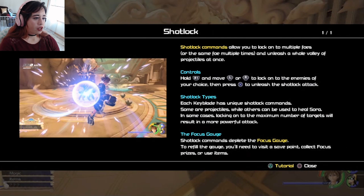Shot lock commands allow you to lock on multiple foes or the same foe multiple times, unleashing a volley of projectiles at once. Hold R1 and move L or R to lock onto enemies of your choice, then press X to unleash the shot lock attack. Each keyblade has a unique shot lock command — some are projectiles, others can heal Sora. To refill the focus gauge, visit a save point, collect focus prizes, or use items.